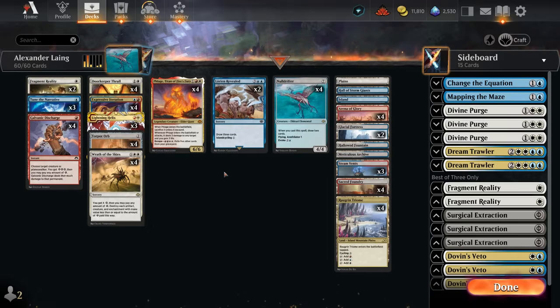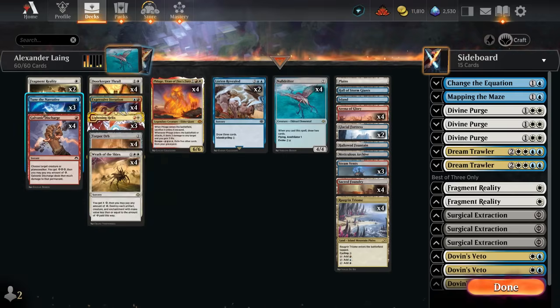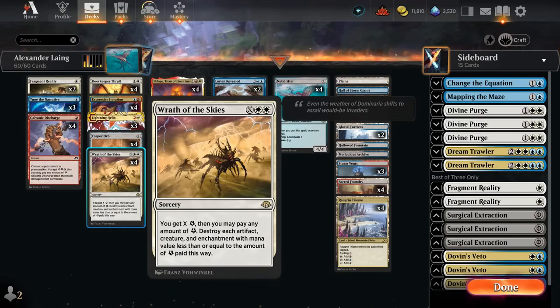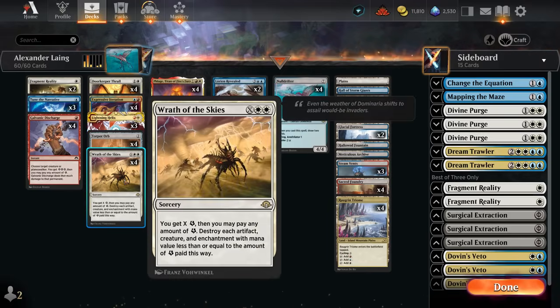We have our Arena of Glory to potentially give Null Drifter haste so we can immediately start annihilating the opponent's board. That's the core combo of the deck. To round things out we have some nice control elements and a bit of energy with Galvanic Discharge, which is a great removal spell. Tune the Narrative can give us energy to power up Wrath of the Skies — a powerful sweeper dealing with artifacts, creatures, and enchantments for the right amount of energy. We do have to watch out not to blow up our own Torpor Orb.